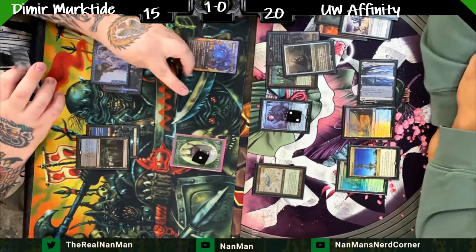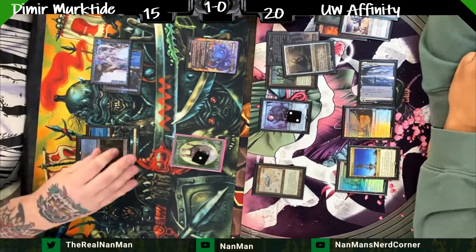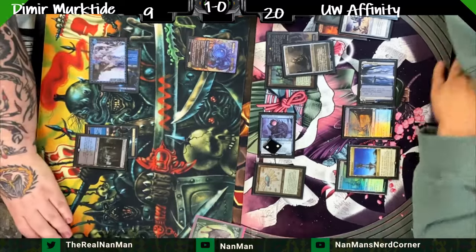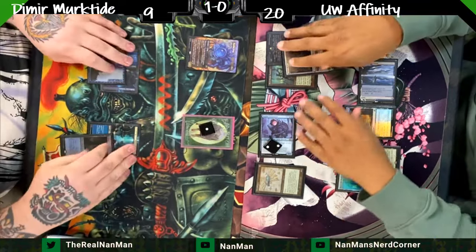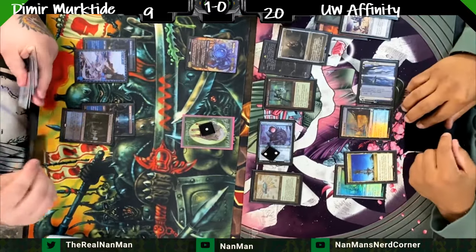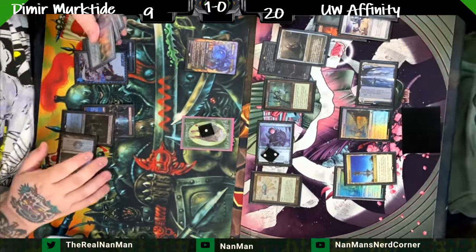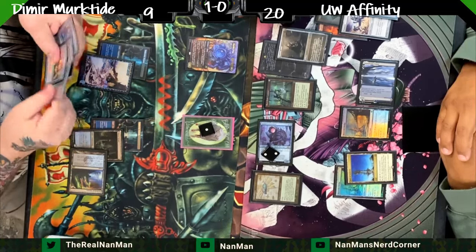Now we take a cheeky peek at our opponent's next card — there are no fetch lands on board, so we look at the top card of their library which then goes to their hand. We swing in — he's like I'm gonna block with the sheep! — just kidding, cannot actually block that. Six total damage. The clock keeps ticking — six this turn, seven or more next turn. A Counterspell was drawn — our Affinity player saw that off the Bauble.